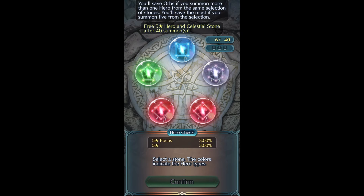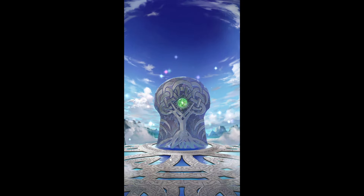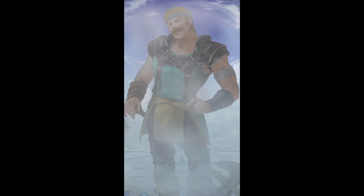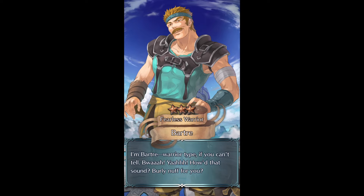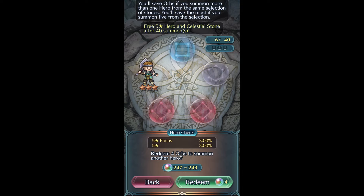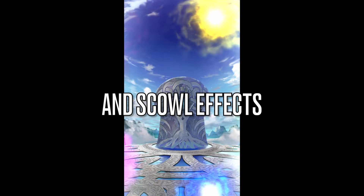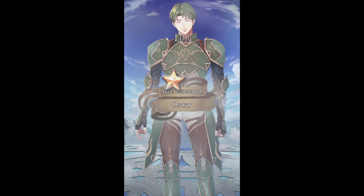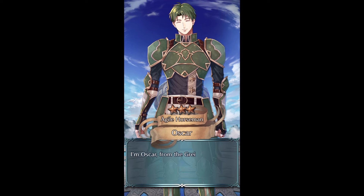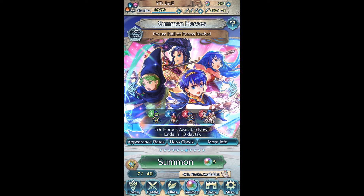Maybe I'll just snipe blues and greens honestly. Young Merrick got a really really good refine - he got pretty much everything you want for an offensive mage. He got no guard, low speed/res, no follow-up prevention, minus one cooldown, and damage reduction piercing. The only thing that really stops him is Hardy Bearing. Because if you run Desperation 4 on him - and that's the funny part - his refine is so good and has so many effects that his B slot is kind of hard to fill. Desperation 4 and Occultist Strike are pretty much the main options. Because everything else like Special Spiral 4 and Low Speed Res isn't as refined. So yeah, that's a blessing and a dilemma at the same time.